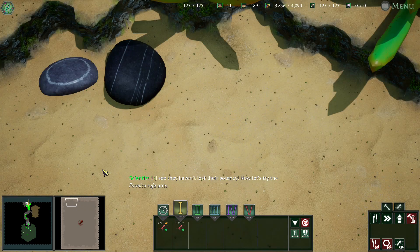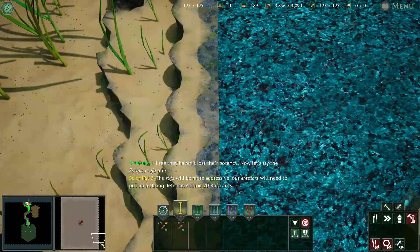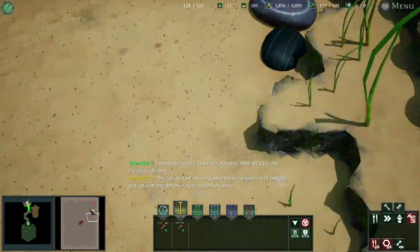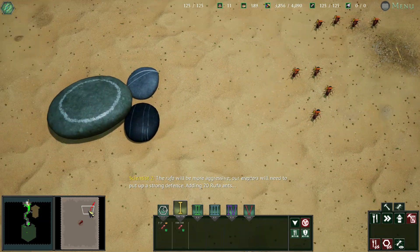I see they haven't lost their potency. Now let's try the Formica Rufa ants. The Rufa will be more aggressive. Our Ereptors will need to put up a strong defense — adding 20 Rufa ants.